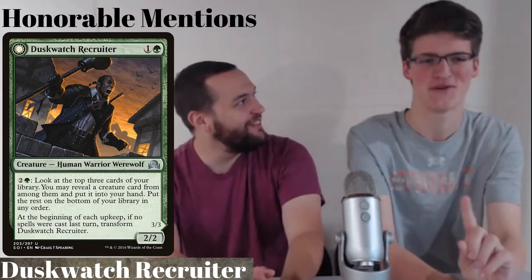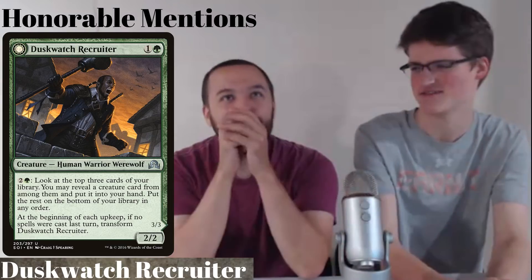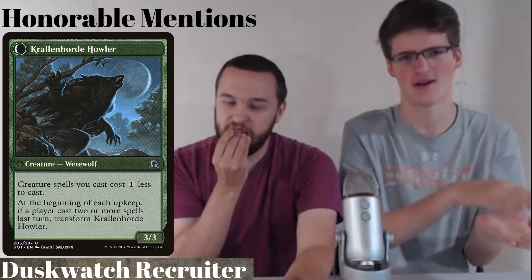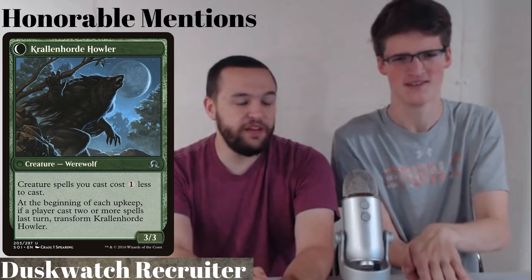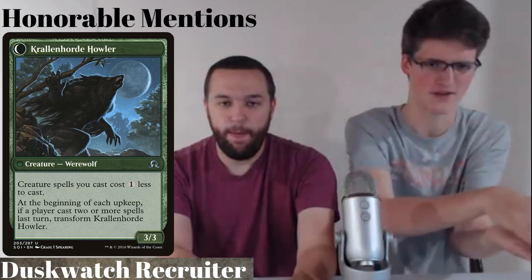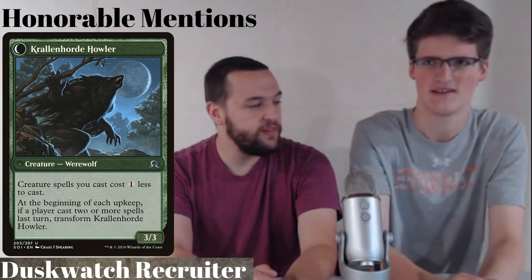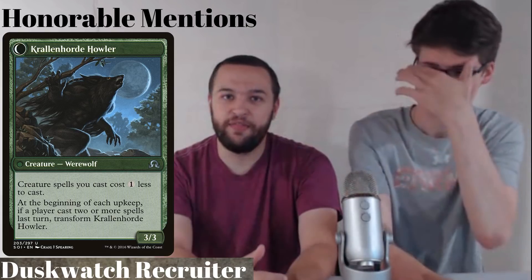It transforms into Crowling Horde Howler, making creature spells you cast cost one less. From Duskwatch it flips if no spells were cast in an upkeep, and from the other side, Crowling Horde Howler — the classic werewolf flip — flips back if two spells are cast. Usually with werewolves you want the werewolf half, but the front half is the insane part. In Modern, you actually just want the front half of this card.